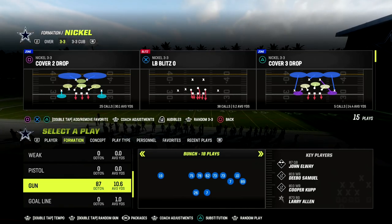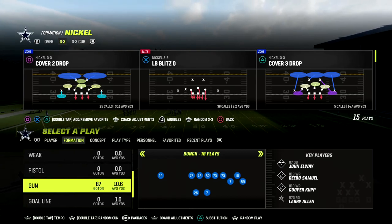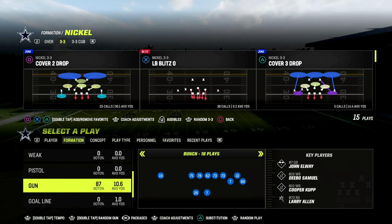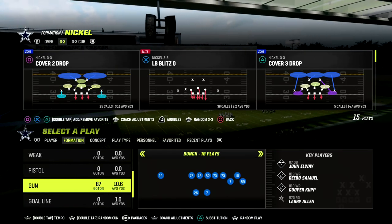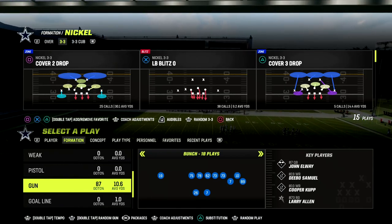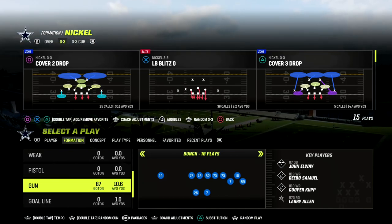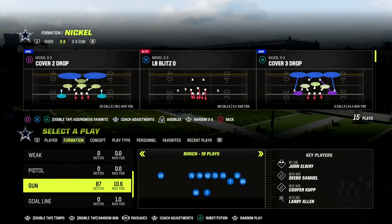Earlier this week I dropped a 3-3 defensive ebook. If you want to check that out, you can join the Patreon — it's only $10 to become a member. It'll get you access to all of my Madden 23 offensive and defensive ebooks, as well as all updates. I dropped a brand new air raid offense this week and a brand new defense earlier this week as well.